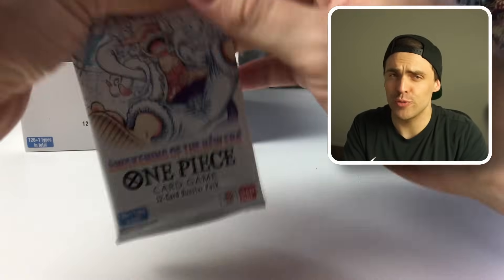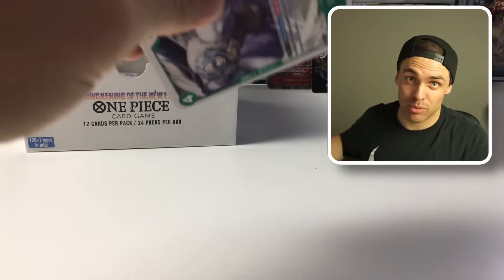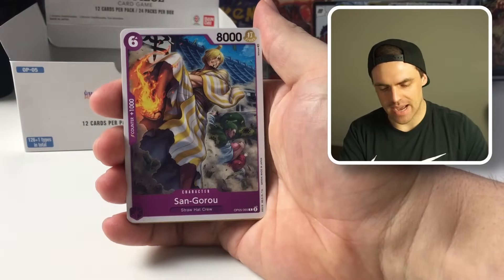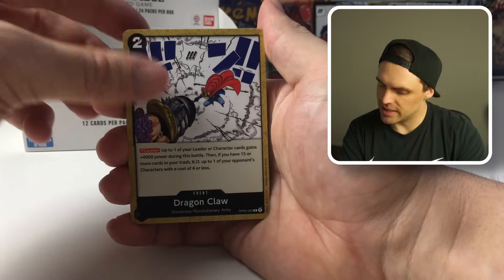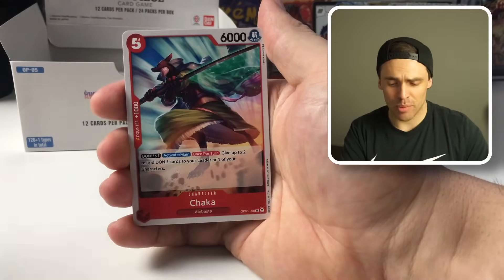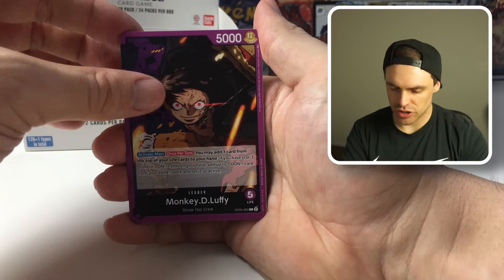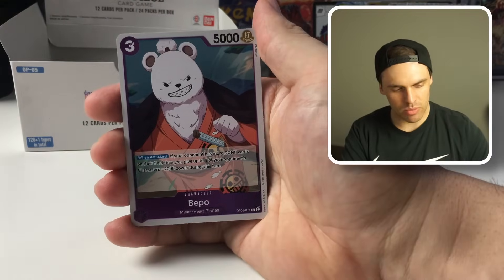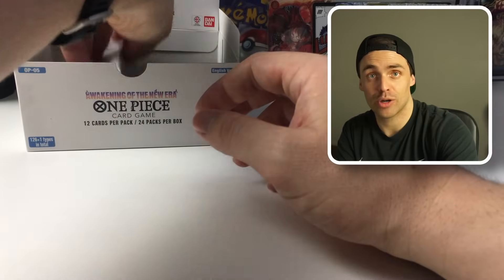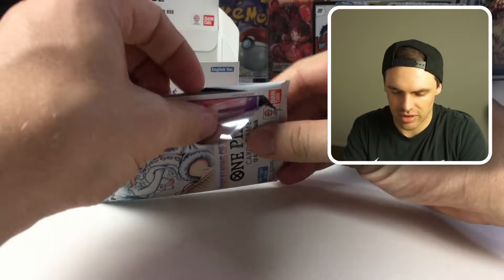Alright, so we're about halfway through this left side. What do you guys think of this box — would you be happy if this was the box you picked up? We've got Nola, Maynard, Sanji, Dragonclaw, Pell. By the way, whoever wins the giveaway and you open the box, let us know what you pull — let us know if you get a manga or the special signature Luffy leader. Another Beppo and another Hound Blaze — three Hound Blazes out of one box. Pretty good — you definitely need a playset for your Sakazuki decks. Really handy to see.